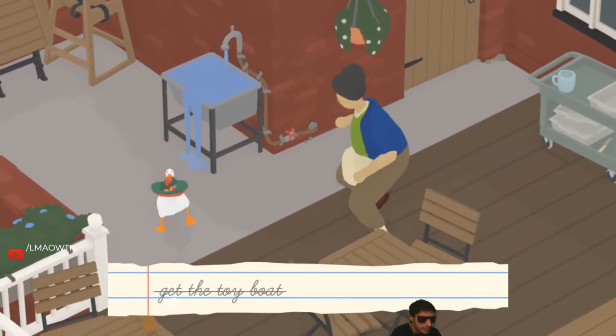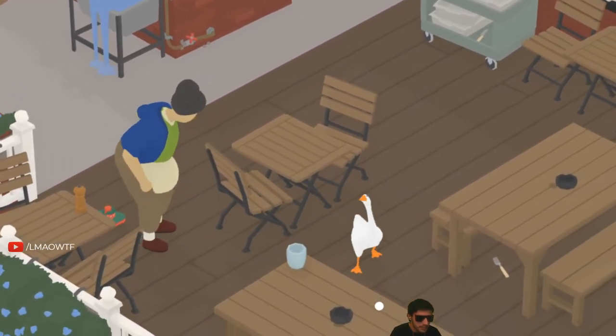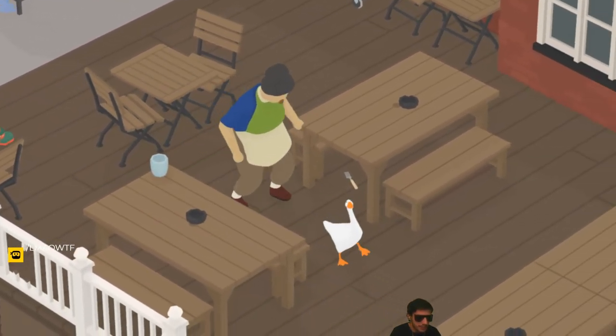And that's how you get the toy boat in Untitled Goose Game. Please like, comment, and subscribe. Have a nice day!